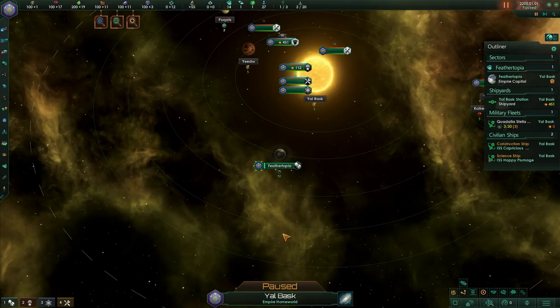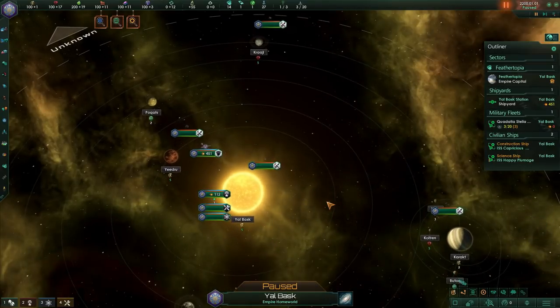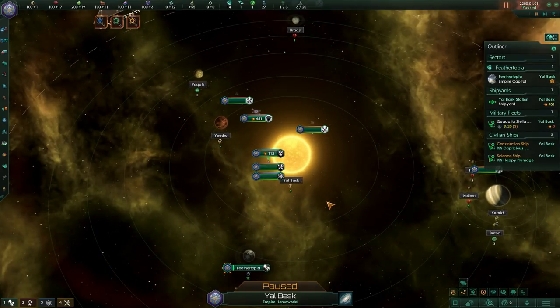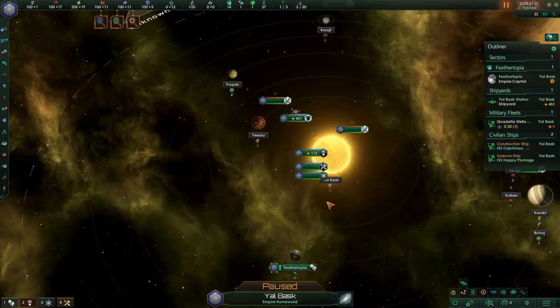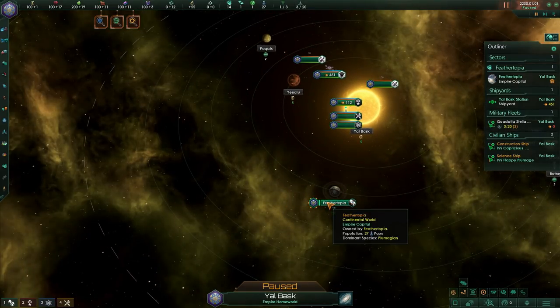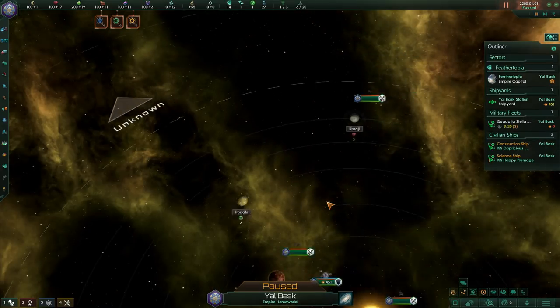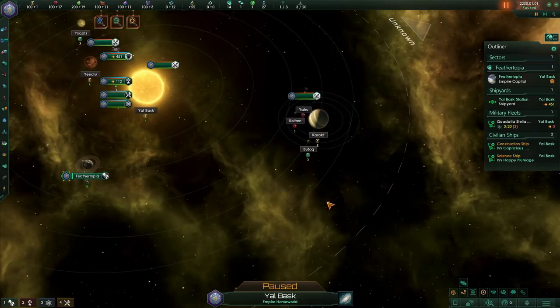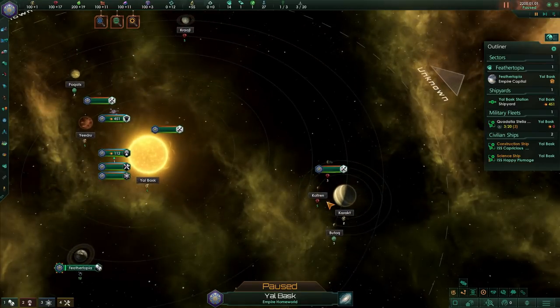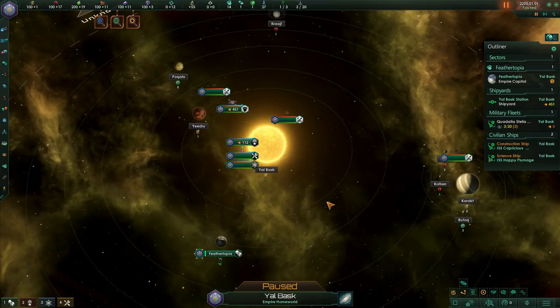Thankfully, the game begins paused. This right here is our home system. Your home star is Yal Basque, and you can see down here we have Feathertopia — your home world itself. We also have a number of other little worlds, some of which have resources under them. You can see the little icons here — I'll explain those in just a moment.